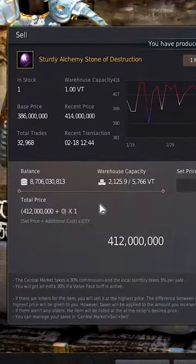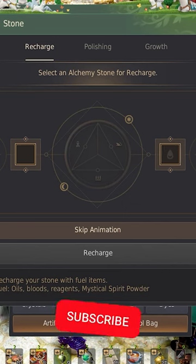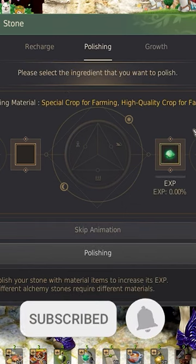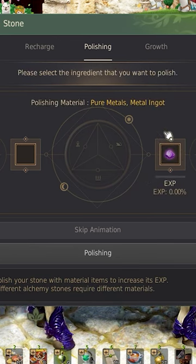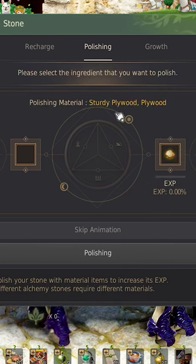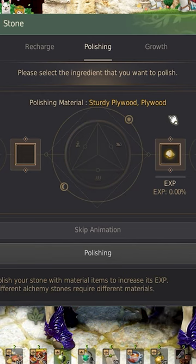Do you have extra materials laying around and want to make millions with them? Have you tried polishing and growing alchemy stones yet? Farmers can polish life alchemy stones using special crops from farming. Miners are able to use metal bars and crystals to polish destruction alchemy stones. And lastly, lumberjacks can polish protection alchemy stones using plywood and sturdy plywood.